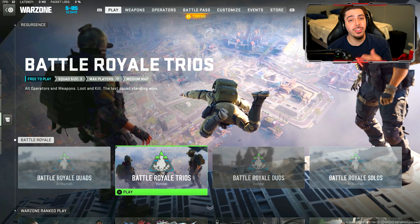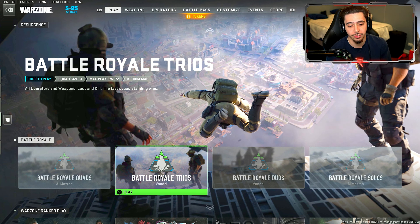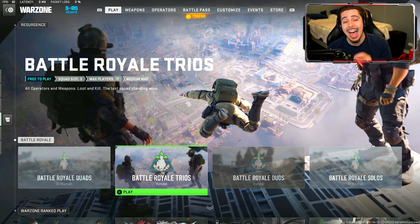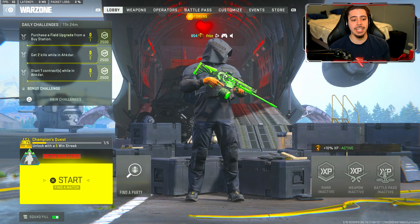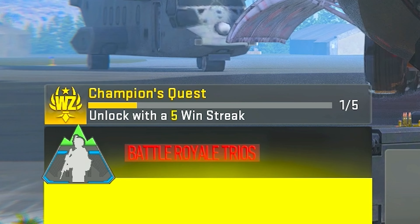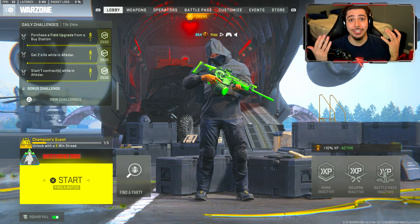Before we hop into gameplay with the brand new nuke blueprint, here's exactly how you can unlock these rewards. You have to make sure you're playing battle royale Vondel - not resurgence - battle royale on Vondel. As of this week we have battle royale trios Vondel. Right above Find a Match it actually tells you what win streak you're on for the Champions Quest. You need to win five games in a row before you can actually get the contract going.